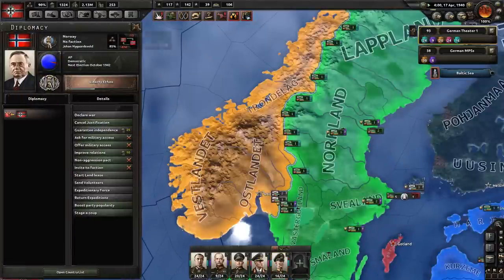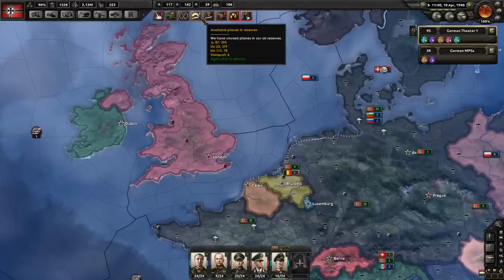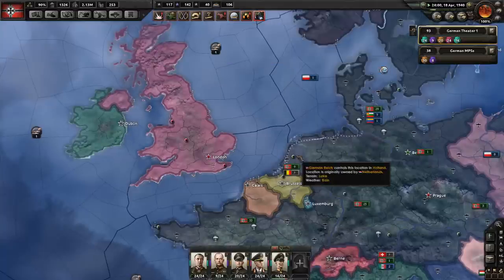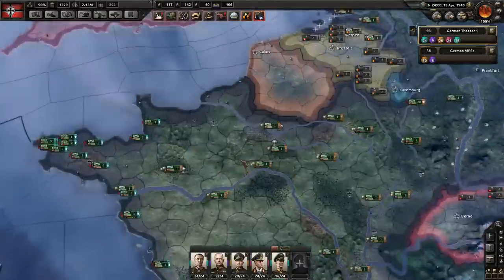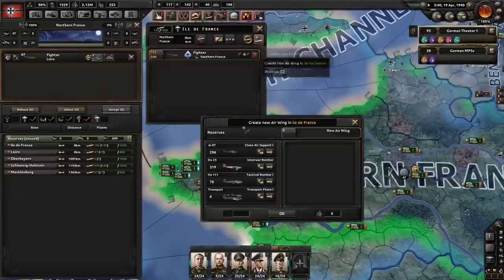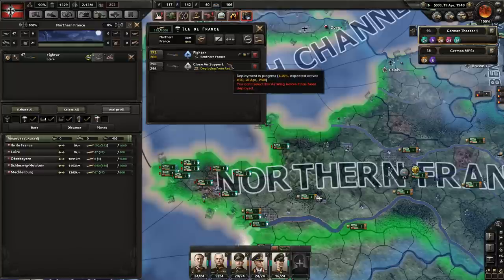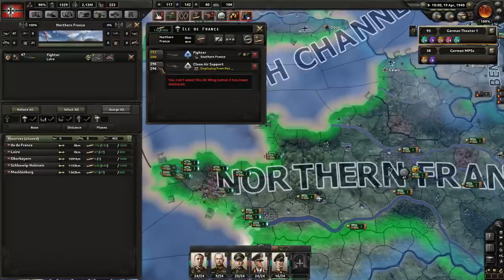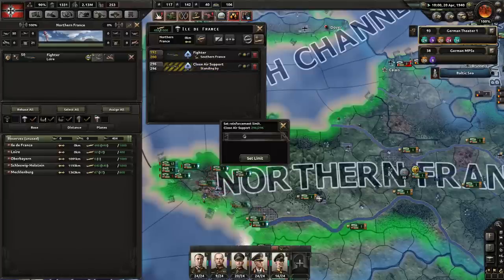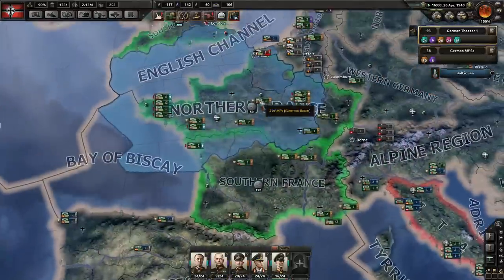Planes in reserve: Ju 87s, Do 23s, and Ju 11s. I can bring in more close air support if I really wanted to for the upcoming invasion. We can make a new wing. Close air support — I like even round numbers, so 296 is not something I like; let's make it 300.